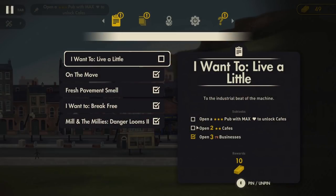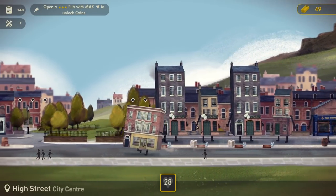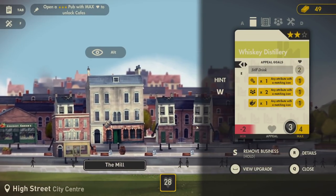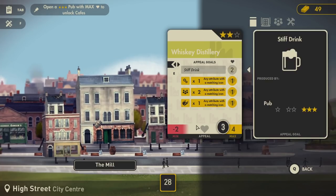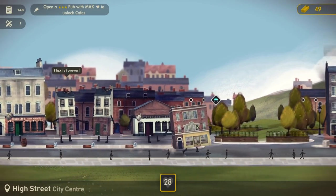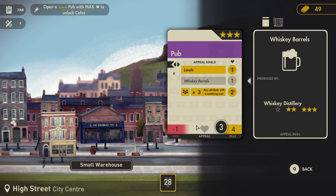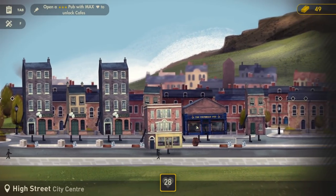Is this a three-star pub? It needs whiskey barrels. Hang on - over here, that would make whiskey barrels, would it not? Do you make whiskey barrels? I assume you would, given you're a whiskey distillery. Two cafes and three businesses - I'm not quite sure how we go about that. Let's put something here. Go to a tall office, pop that in there. What can we repurpose you as now? You can be an accountant, a grocer, or a pub. Where's the cafe? We haven't unlocked it yet - we need to get a three-star pub sorted to unlock cafes. We need to open three businesses, so we'll repurpose this as an accountant - we've opened three businesses!